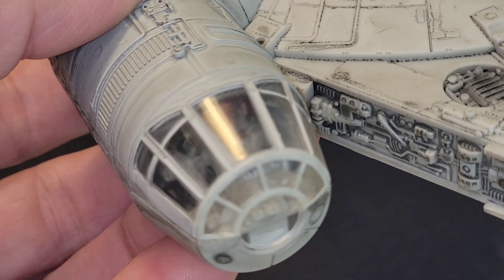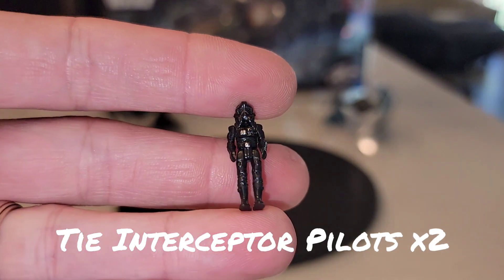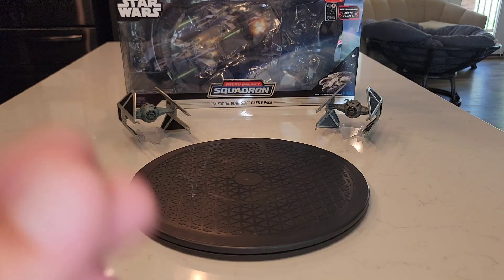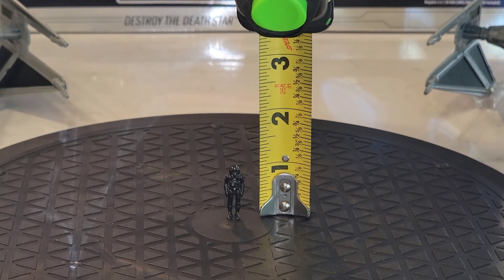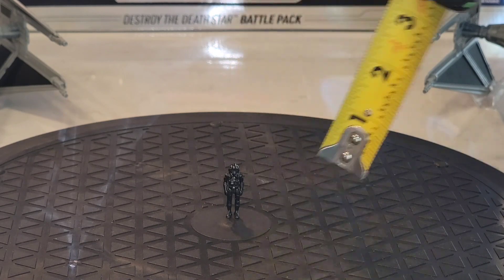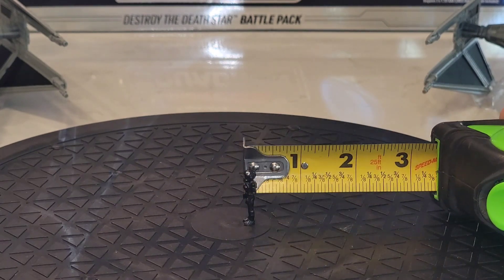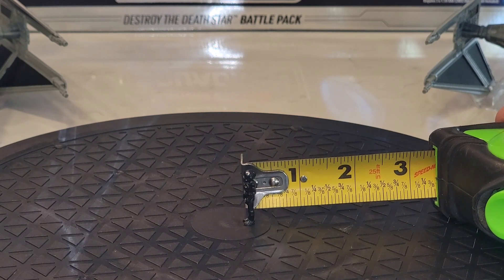Now it's a party — we've got Lando in there in his old ship. With the cockpit closed you can still barely see in. I wanted to also show you the TIE pilot — being mostly black he gets a bit drowned out, but they did manage to get a couple of silver details in there. Let's get him on the turntable and measure — the TIE pilot stands just a little above the one-inch mark, maybe even a half of an eighth taller, and he's almost two-eighths wide at the head.